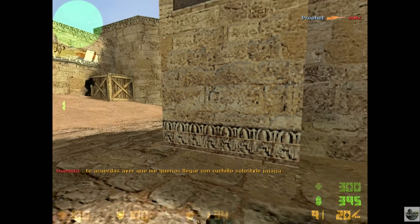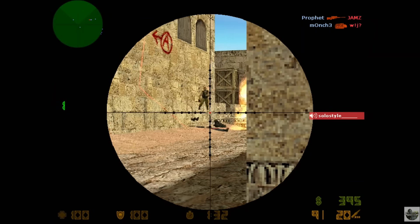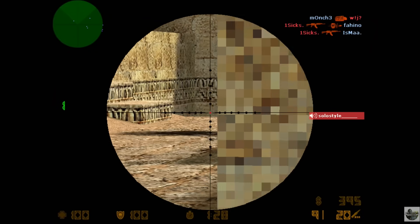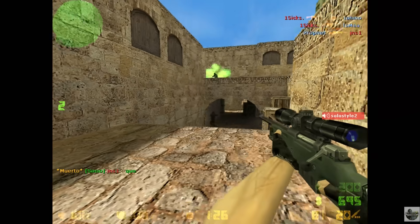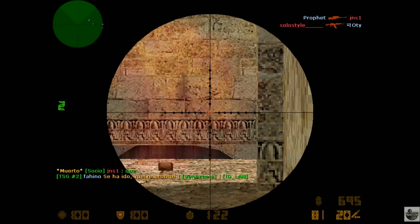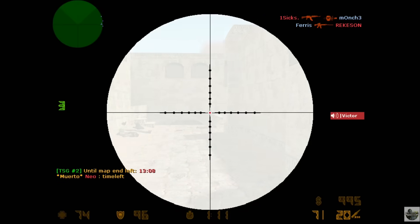Everyone knows that Counter-Strike 1.6 is the perfect game — perfect movement, perfect aiming mechanics, just absolutely perfect. And even if it isn't, this is the game that a lot of us grew up on. So the question is: how do you make Counter-Strike 2 feel like CS 1.6?